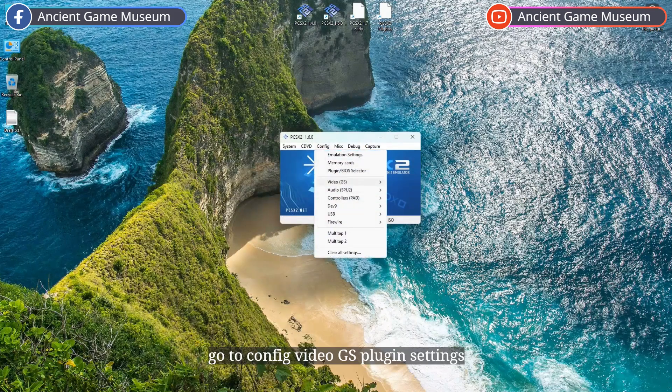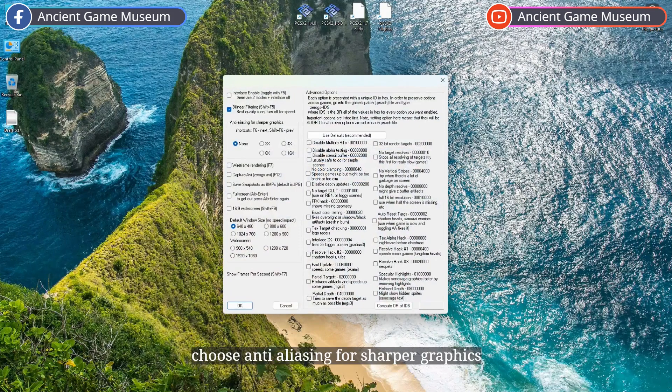Go to Config, Video, GS, Plugin Settings. Choose Anti-Aliasing for sharper graphics at 16x, enable full screen and 16:9 widescreen options, and select 1920x1080 widescreen window size. Finally, check Disable Alpha Testing and click OK to complete the settings.